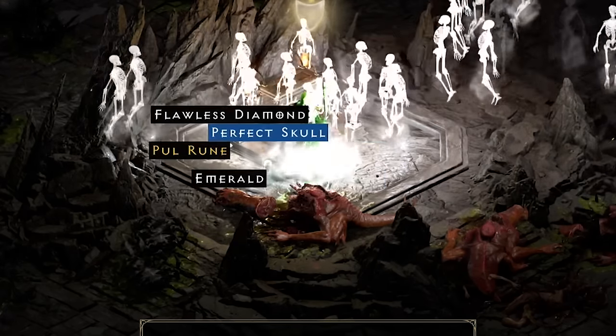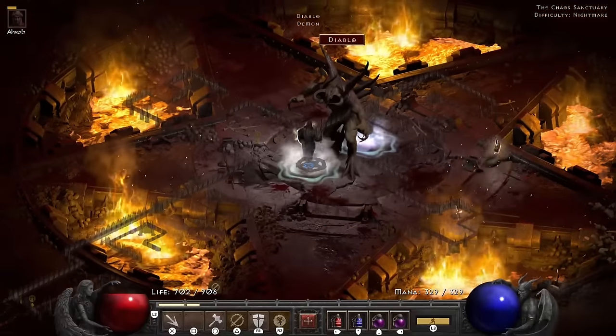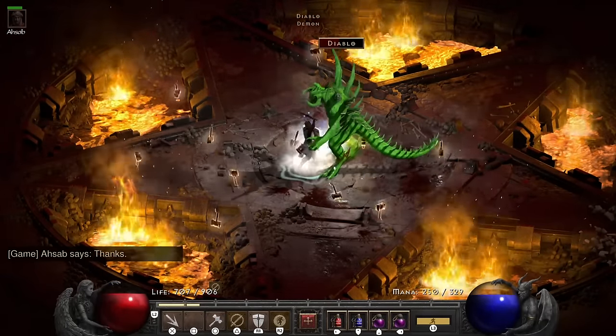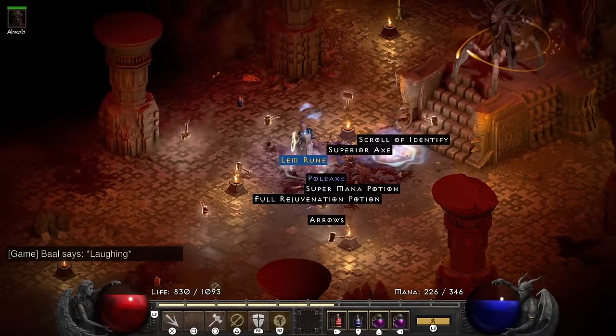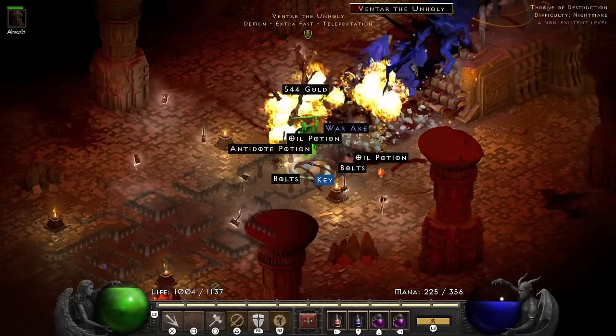The Hellforge ends up giving us a Bol rune, which is pretty sweet. We get trapped in a Bone Prison but barely take any damage from it. Then we walk up to Diablo and once again get a very lopsided fight where we very easily get rid of him. I end up finding a Lem rune and a 7 MF charm, but I'm basically just grinding for levels.